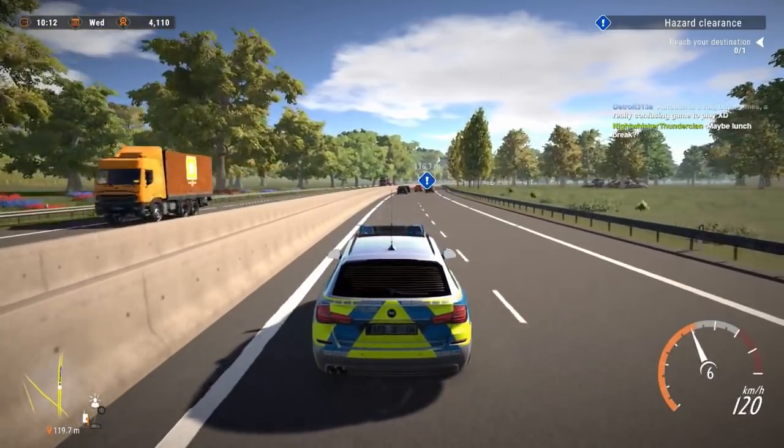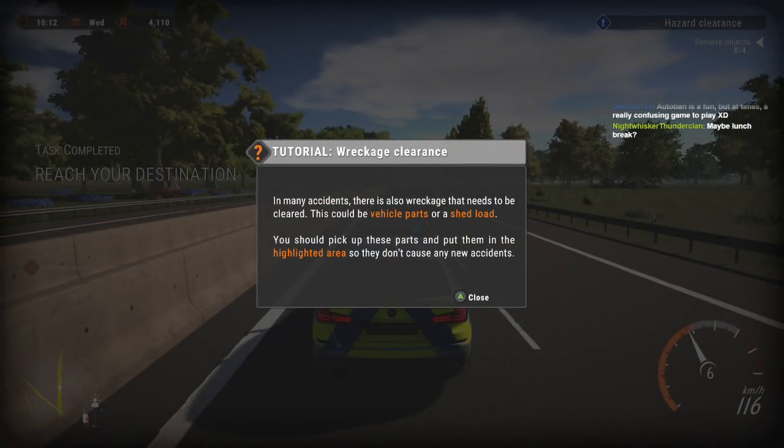Dispatch, we're getting on scene. Tutorial - wreckage clearance: in many accidents there's also wreckage that needs to be cleared. This could be vehicle parts or shed load. You should pick up these parts and put them in the highlighted area so they don't cause any new accidents.